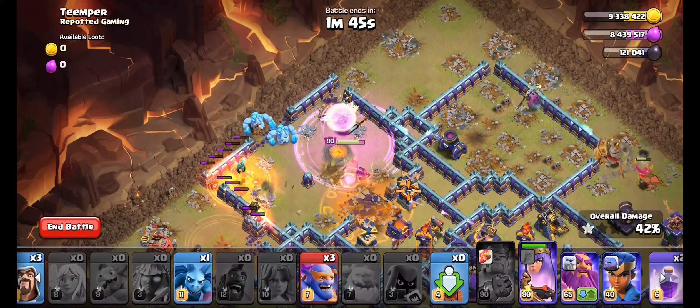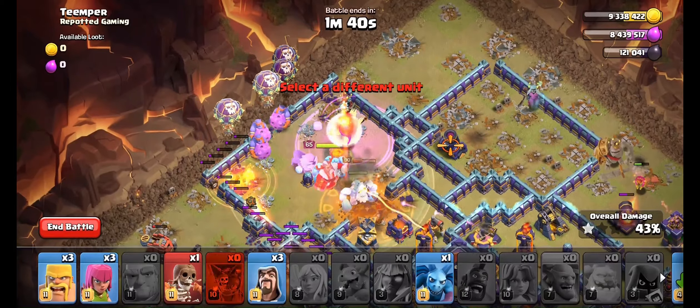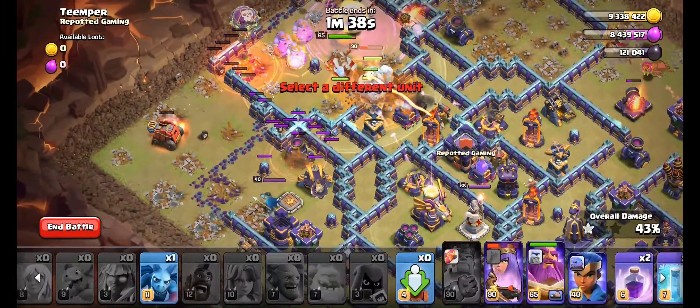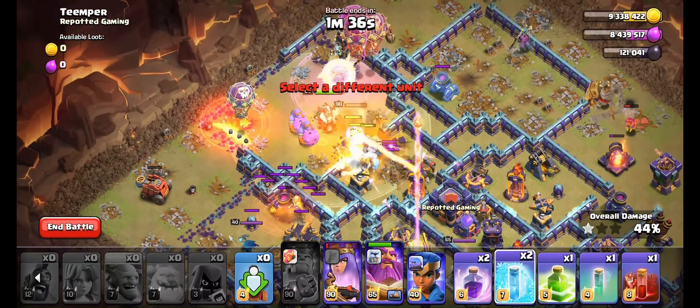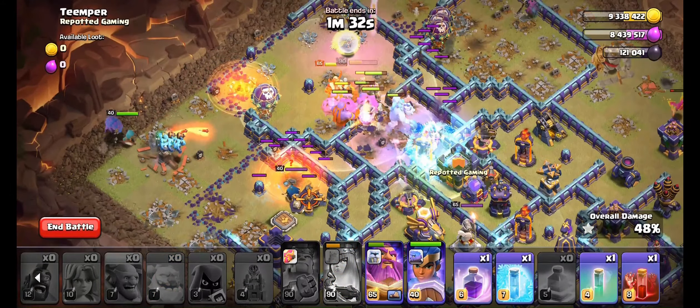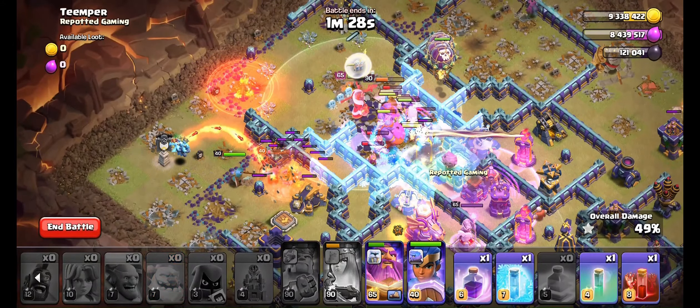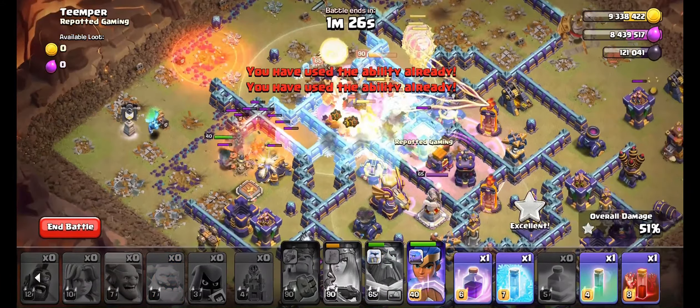Drop 2 Ice Golems, all Super Bowlers, along with 4 balloons. Use Freeze Spell, Jump Spell, and Rage Spell in the same place. Deploy Royal Champion from the side supported by our Super Minions and Clan Castle. Use Warden Ability to protect everything in the middle.